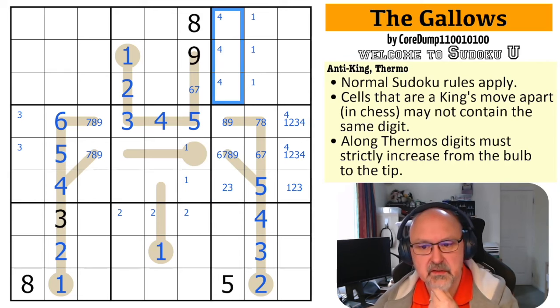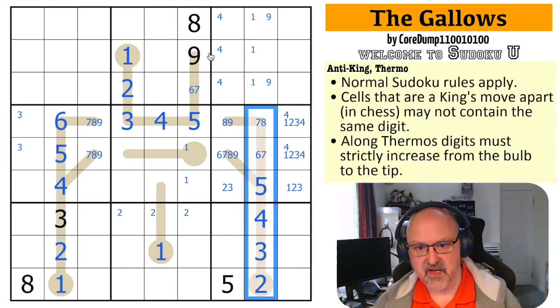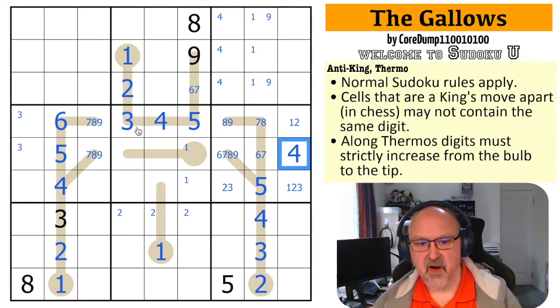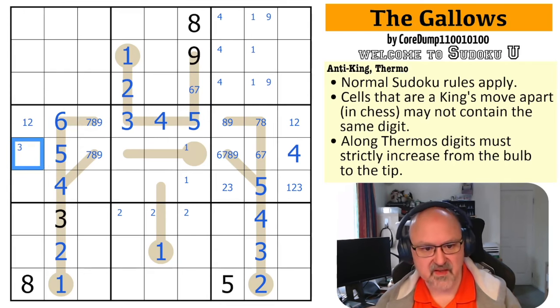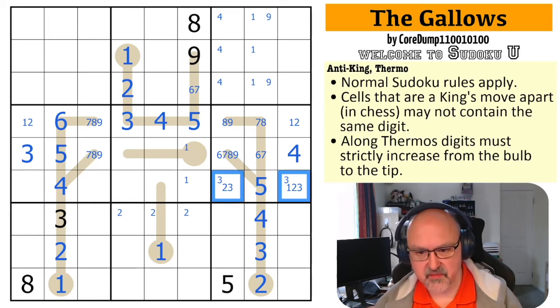Nine is in one of those two because I'm not putting nine anywhere along here, and that nine sees that cell. There's no four here because of this four, and there's no three here either. But this is the four — three, four, five, six, seven, eight, nine — this is a one or a two, it's not a three. This is the three, and these are one and two. We definitely know there's a three over here.